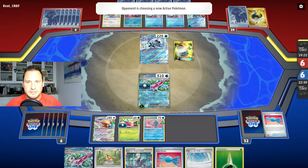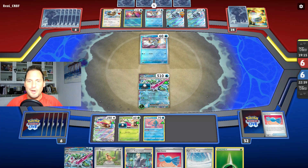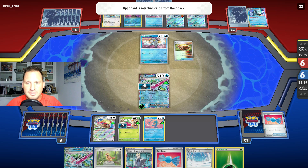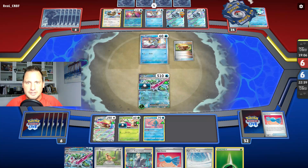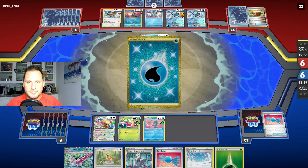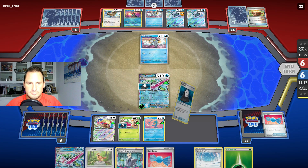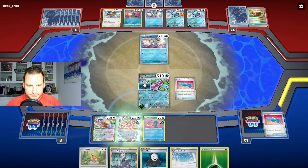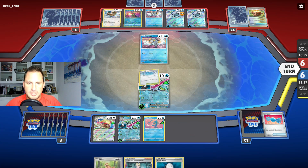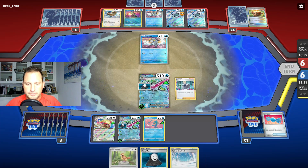We don't care who's in the active — that's the beauty of this deck. There's another Earthen Vessel — we're going to get rid of the Baxcalibur and get two energy. They must have two, and another Panic Mask — we're golden. We're going to put that there, not going to put Path to the Peak yet. Let's Colress and see what we got — take an energy and these two. I think we're good.